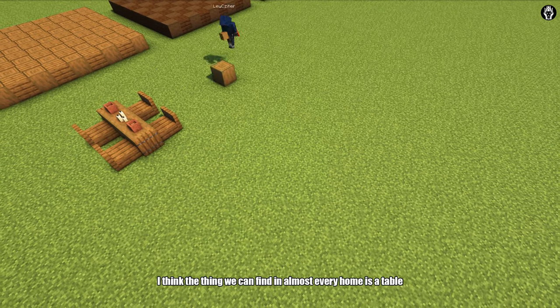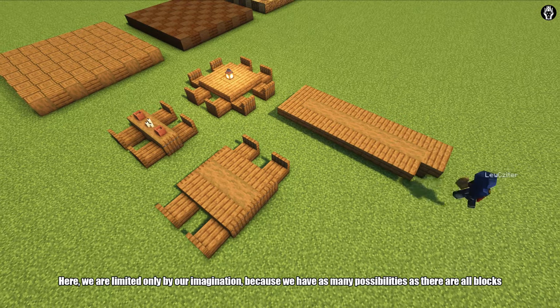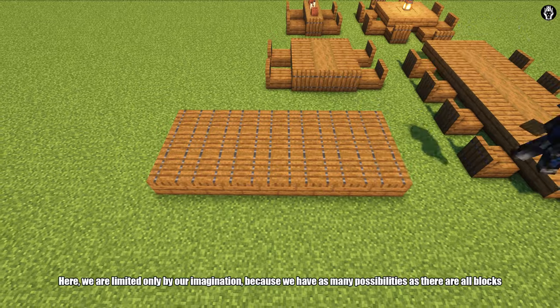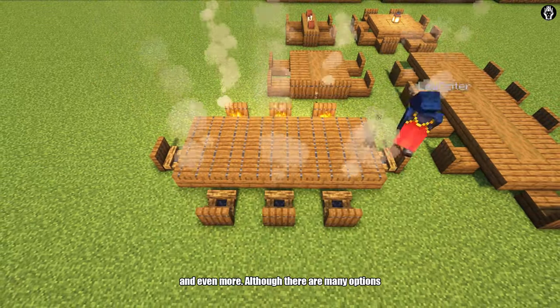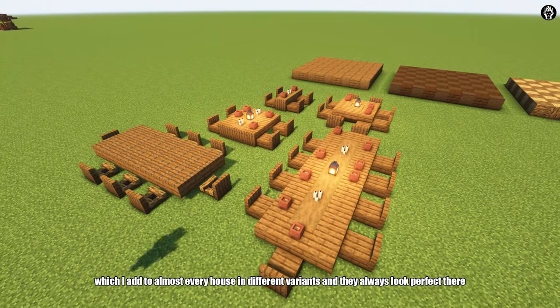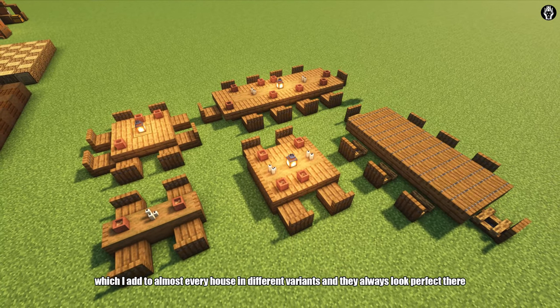The thing we can find in almost any home is a table. Here we are limited only by our imagination, because we have as many possibilities as there are blocks, and even more. I want to show you my favorite ones, made of wood, which I add to almost every house in different variants. And they always look perfect there.